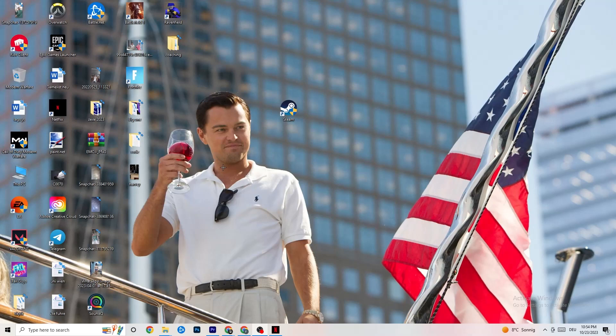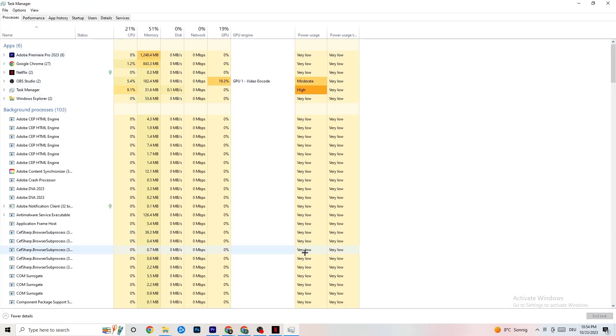Right-click your taskbar and open Task Manager. Navigate to the Processes tab and end every task that is currently using too much CPU or GPU. It could be a background process or an app. If it's not related to Windows itself, right-click it and click End Task. Do this until your CPU and GPU usage looks healthy.